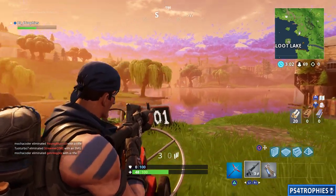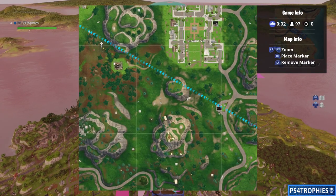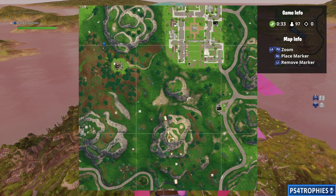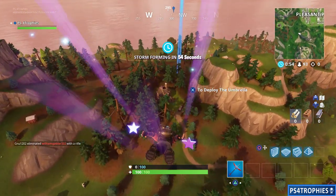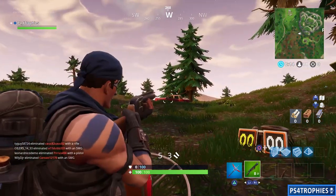Next one we're going to go west of Pleasant Park. On your way to Haunted Hills you've got the big mountain there, and just past the house along the edge of the mountain at the bottom you'll see another location. I'm going to drop in the house to pick up my gun here — you can see the marker. Found ourselves a shotgun, again makes it a little easier.